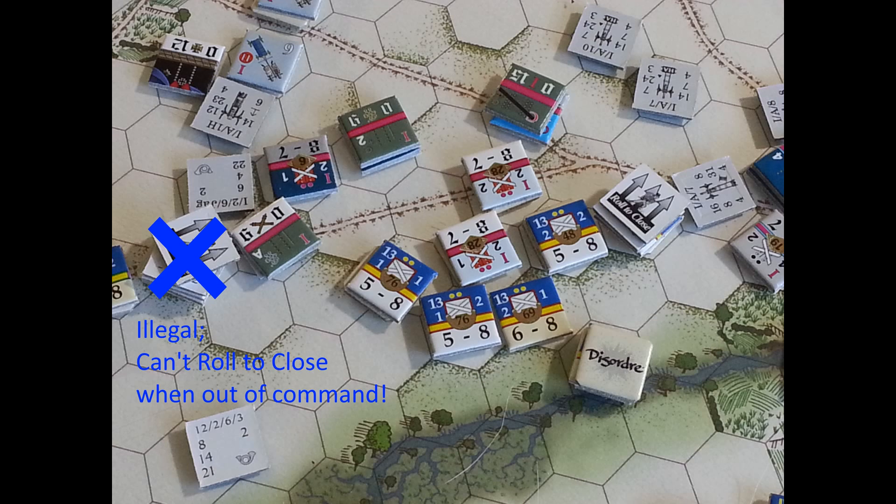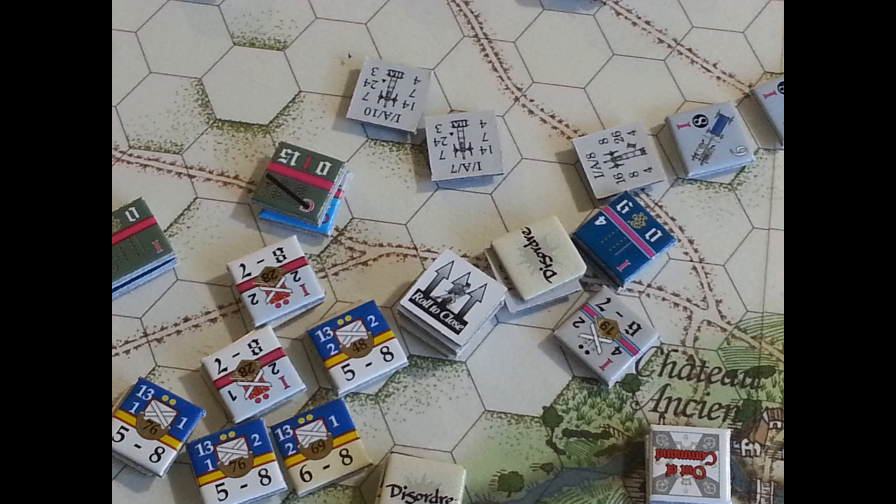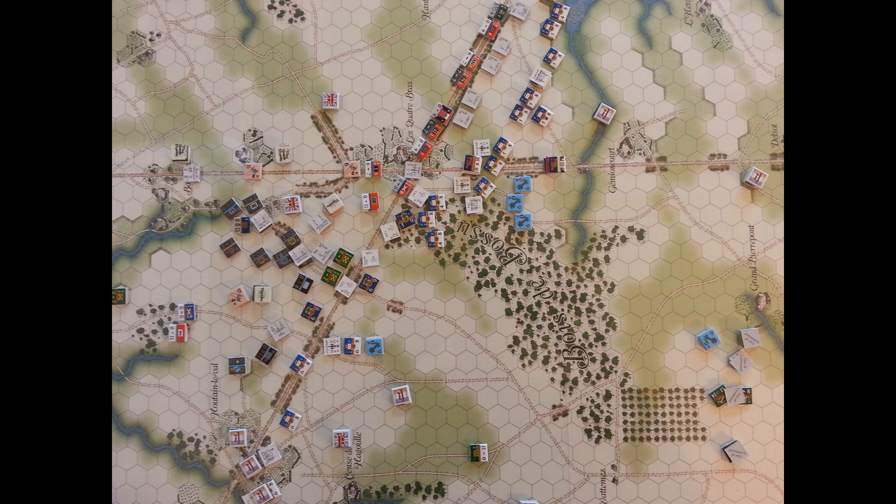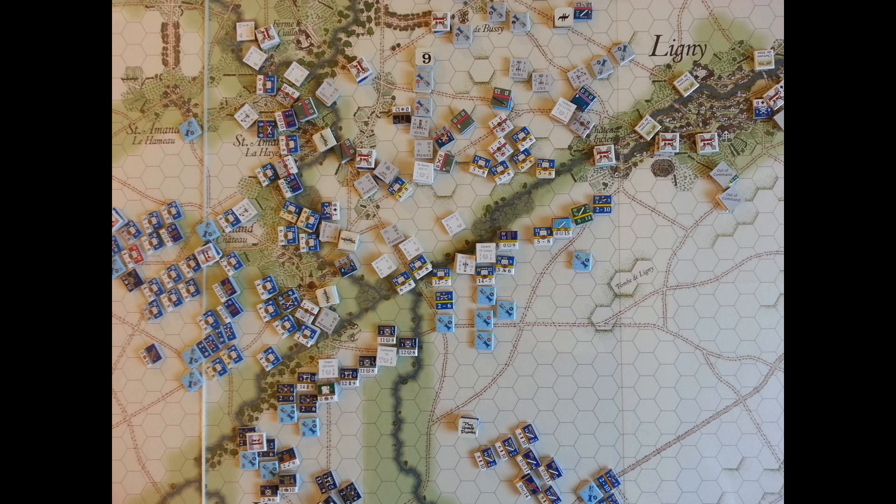One unit can't close because it was out of command, so we finish off with the last attack. The French are going to take out some more guns and occupy that hex. At the end of the French turn, they hold their current positions and largely made a little bit of progress.